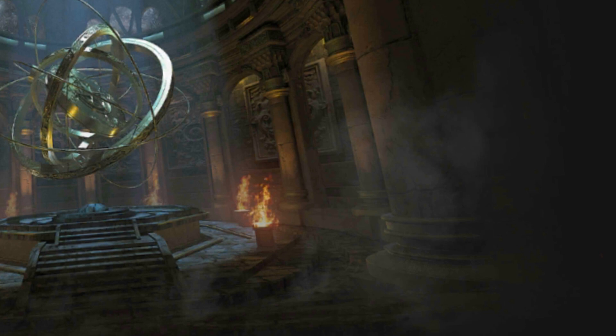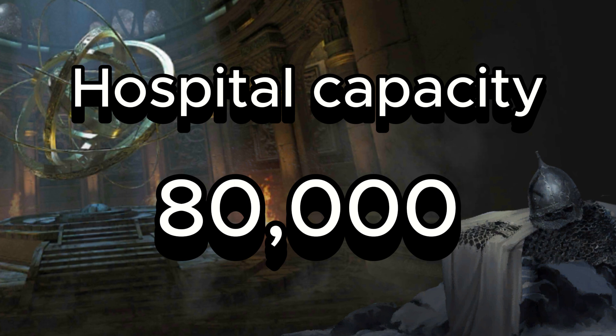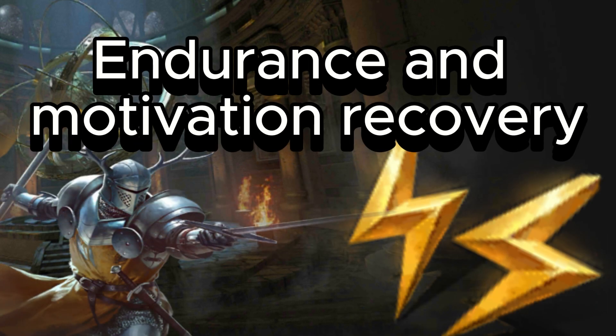Hospital capacity falls under the same banner as wall defense — a fairly useless stat, only going up to 80,000 additional. If it were three times this amount it could have been useful on defense, but as a whole it is pointless.